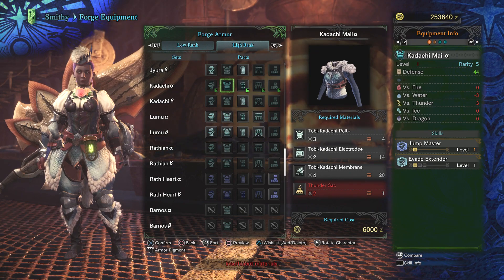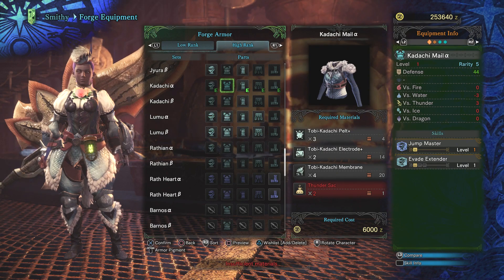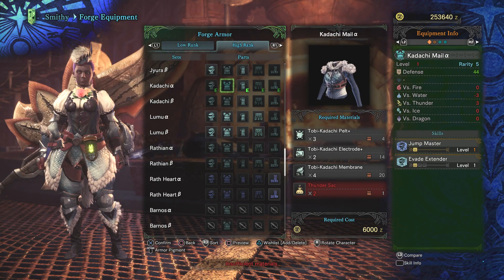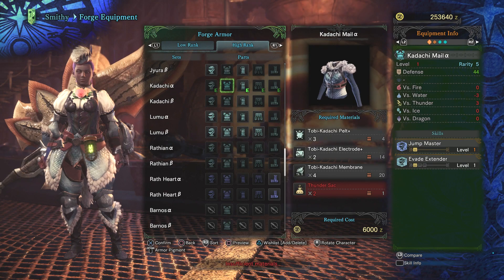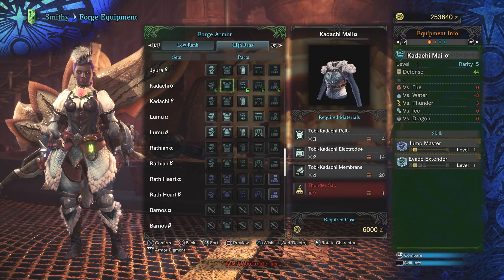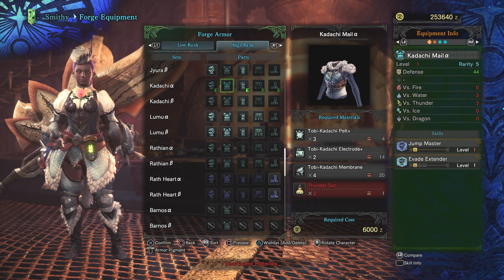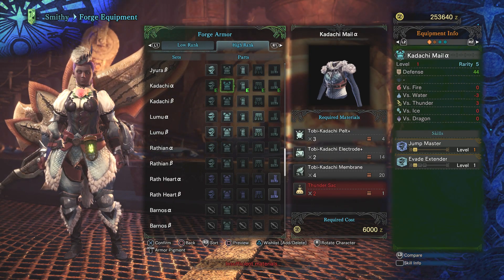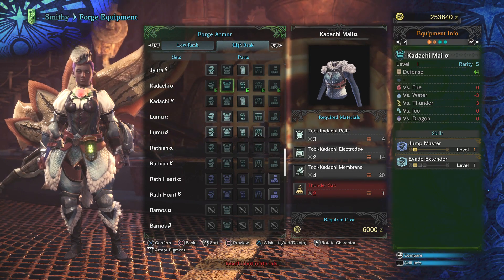Hey guys, Original Console Gamer here with another episode of Monster Hunter World. Today I just want to show something I was troubled with for a little while. How to farm out the Thunder Sack - you'll need to get the high rank Kadachi armor, and also to upgrade your thunder element weapons when you start getting into rarity six or seven weapons.